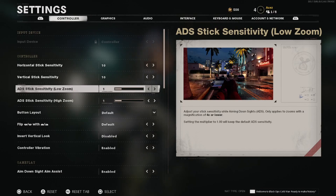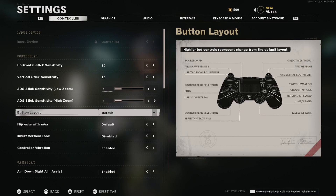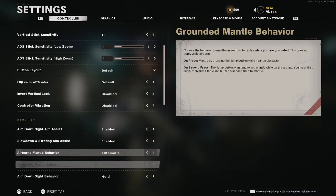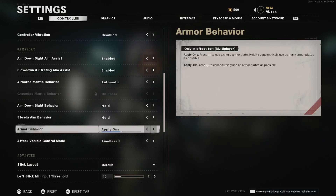The stick sensitivities I don't really touch, so that's going to be on you to find your preferences. Same with the button layout, flipped, and invert. The next one I would highly recommend for everybody: turn the controller vibration off. It's going to make you shoot a lot straighter and it's just going to feel a lot better in the long run. I get you might want a touch of realism, but honestly it's Call of Duty — just turn this off. You'll have a lot better playing experience, so we're going to disable that.